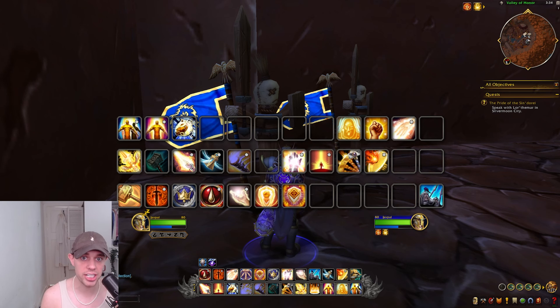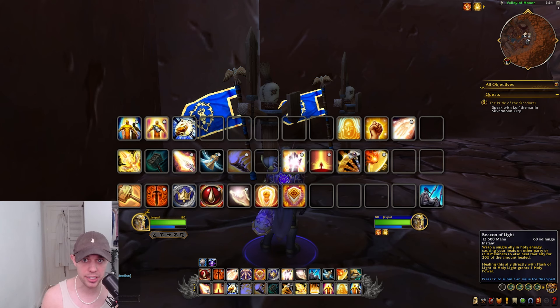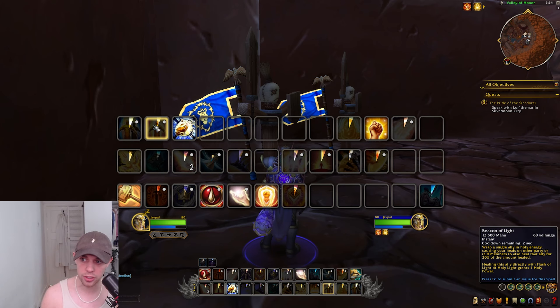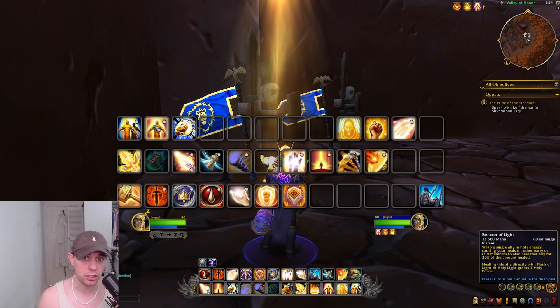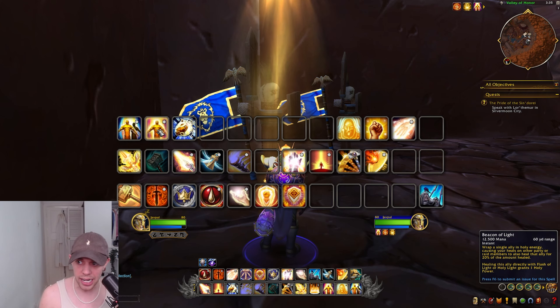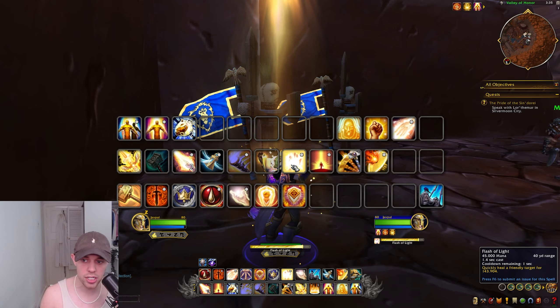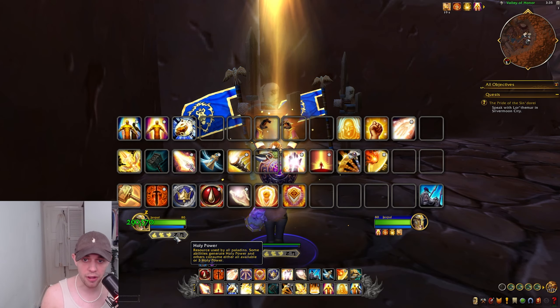Now let's look at how it comes together into the rotation we'll be using. Before the gates open, there are a few little things you want to do. We have Beacon of Faith and Beacon of Light. When we put a beacon on somebody, if we heal somebody else, it will also heal the beacon — wrapping a single ally in holy energy, causing your heals on other people to heal that ally for 20% of the amount healed. Healing that ally directly with Flash of Light or Holy Light generates Holy Power. Beacon of Faith is a second beacon at less effectiveness.